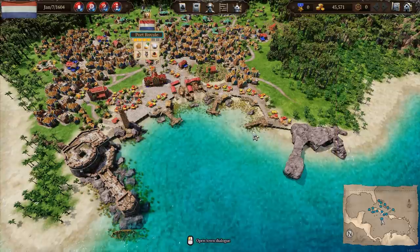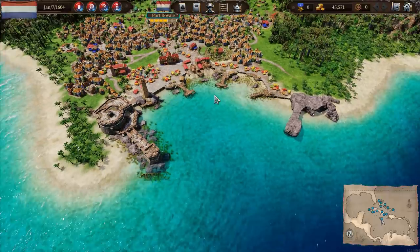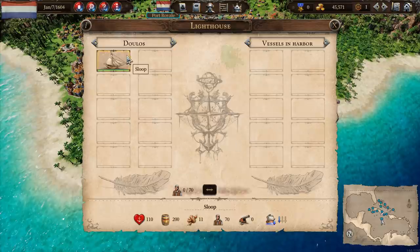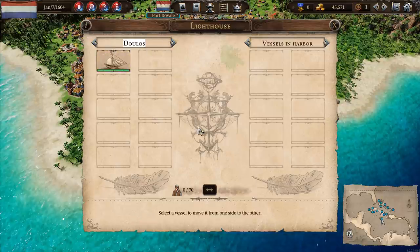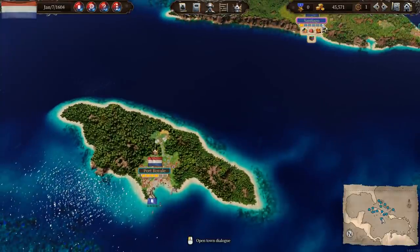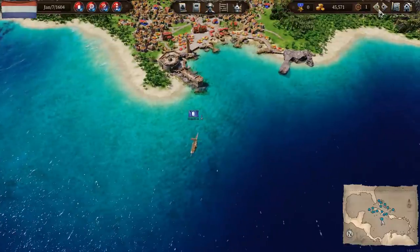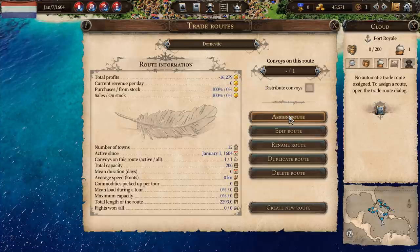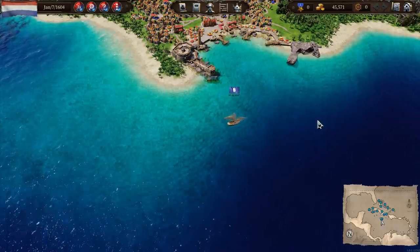Now it's in the harbour but we can't assign it until we make it into a convoy. So we go to the lighthouse — these are the vessels we've got. We're going to form a new convoy. I'm going to change the name to 'Cloud' — because it's part of the sky. This now becomes a free convoy. Before we had one assigned to a trade route, so we had zero free. Now we've got one free. We assign it to the domestic route. And that is as simple as that.